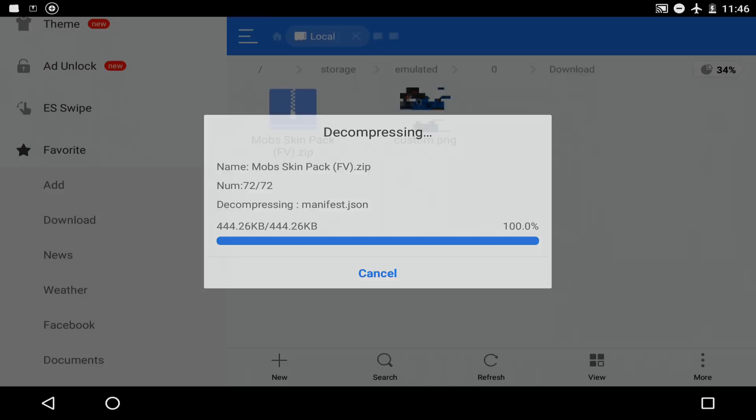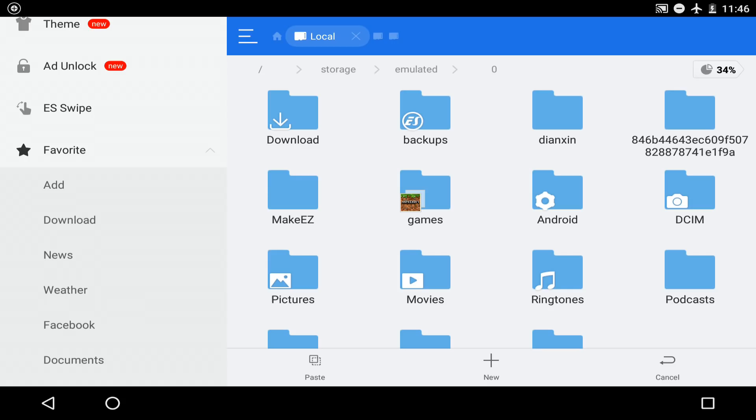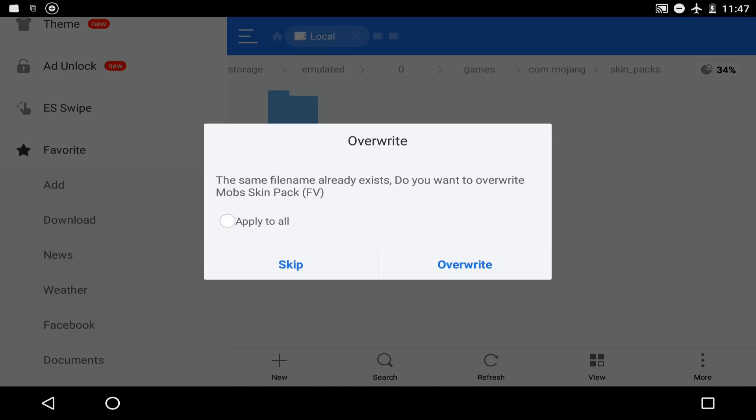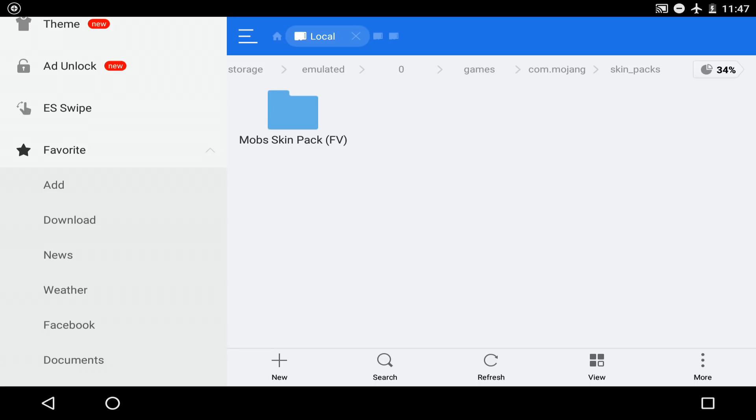Simply hold on the extracted folder and you can cut it if you want to move it straight away, or copy it to save it just in case - we're going to copy it. Tap on Copy, then tap on the internal storage root which is right next to Download. Go into Games, go into com.mojang - you may have more games depending on your device, but I only have Minecraft. Now go to skin_packs. You should find nothing there. Paste it right there - overwrite it if needed. Once you paste that, you should see the mob skin pack folder.